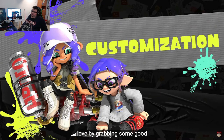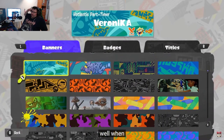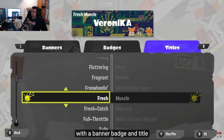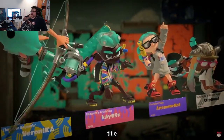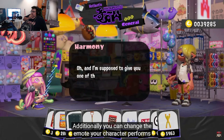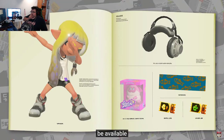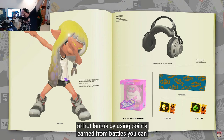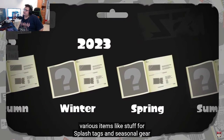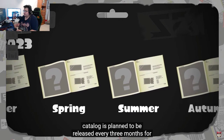There are plenty of other customization features. When battles start, splash tags appear — customizable with a banner, badge, and title. You can also change the emote your character performs when you win a battle. All of these can be obtained via the in-game catalog at Hotlantis. Using points earned from battles, you can unlock various items like splash tag elements and seasonal gear. A new catalog is planned every three months for two years after launch.